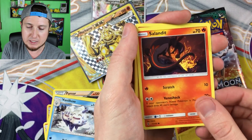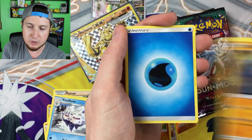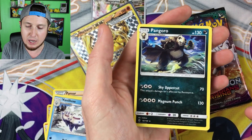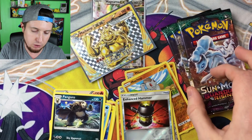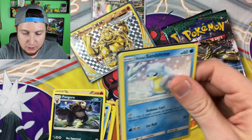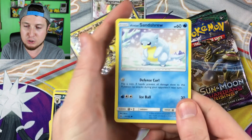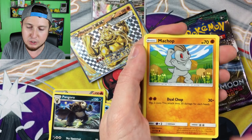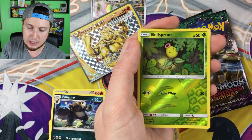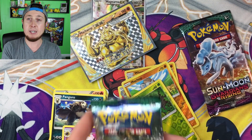We have a Murkrow, a Salandit, a Rockruff, a Delibird — have you gotten that new Delibird plush in stores right now? Pretty cool! — a Nosepass, an Energy, a Vanillish, a Whimsicott, a Hakamo-o, a reverse holo Enhanced Hammer, and then a Pangoro. Three booster packs to go! Code card. Alolan Sandshrew, Mudbray, Alolan Geodude, Machop, Trevenant, Energy, a Sudowoodo, a Mallow, an Energy Recycler, a Bellsprout, a reverse holo Castform, and then a Lunala as our rare!